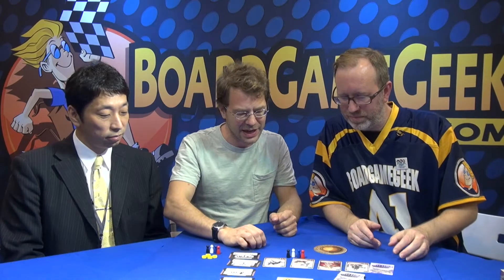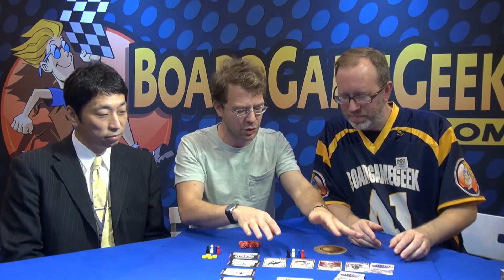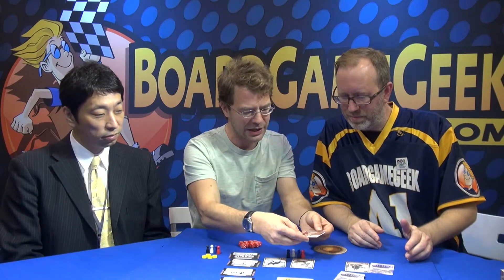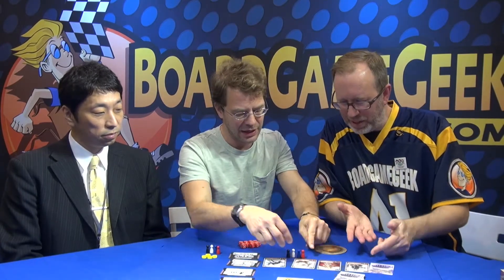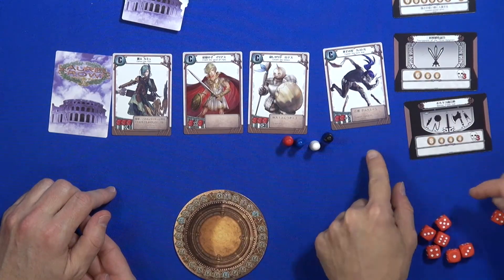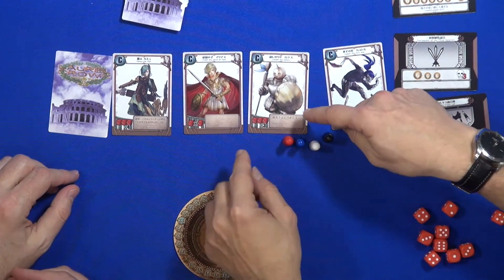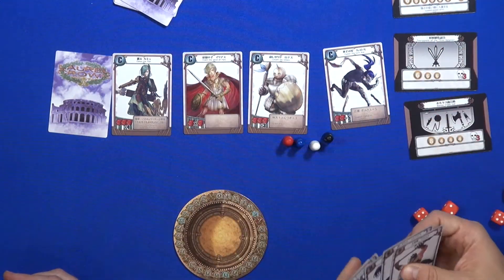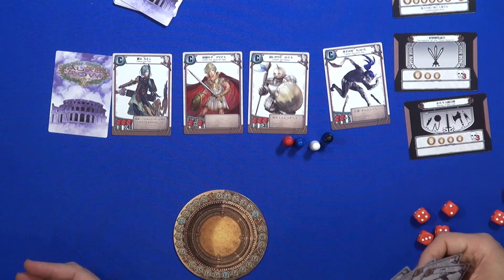It is a luck mitigation game where you are first doing a sort of drafting-ish thing with these warriors. You have a lot of warriors like this that have a screen on one side. For example, this guy has 3D plus 3, this guy has 2D plus 5, etc. They might have a special power which affects whatever you have. In the end you will have a team of warriors on your hand.